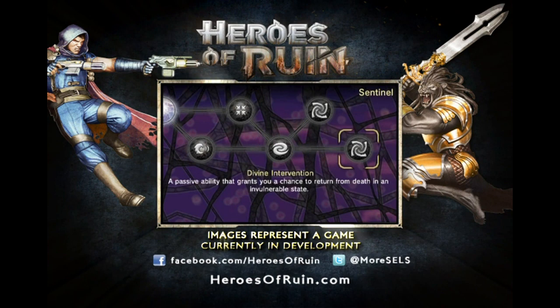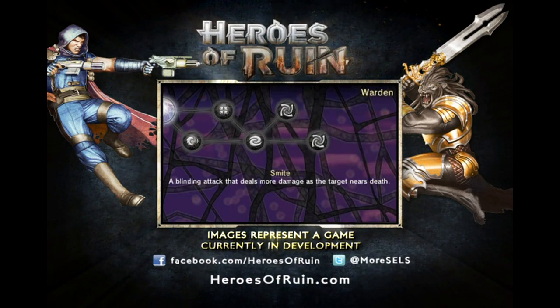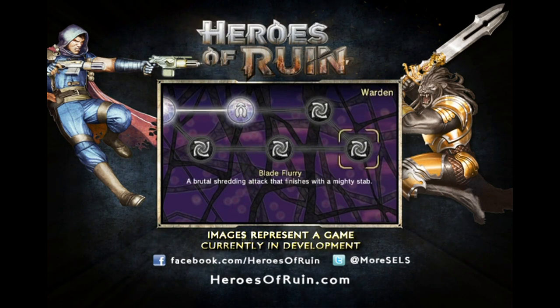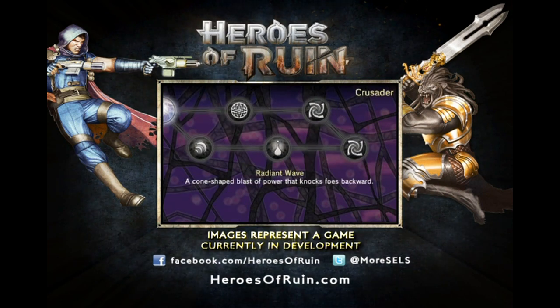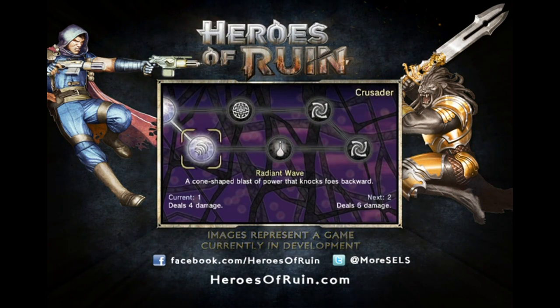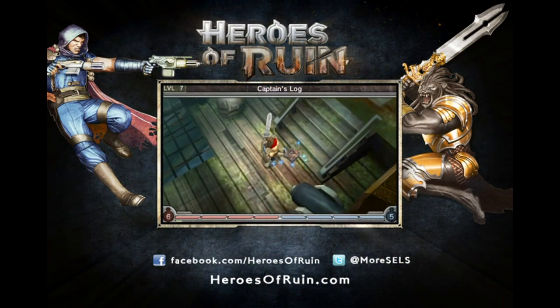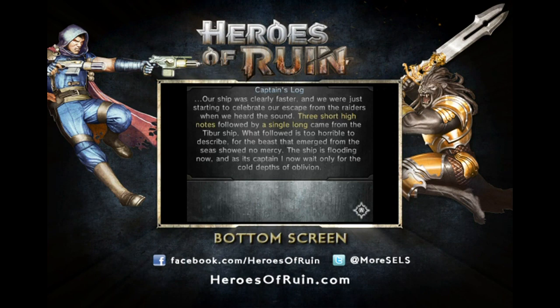I'm also going to come in here and purchase an additional power. When you level up, you earn a point that you can put into a power you've already earned to power it up, or you can buy an additional power — right now I'm probably going to buy one to help me do some crowd control. So I'm going to get the Radiant Wave power, this is really cool. I've got to read the pirate's log, and right now I'm learning the song to call the Leviathan.